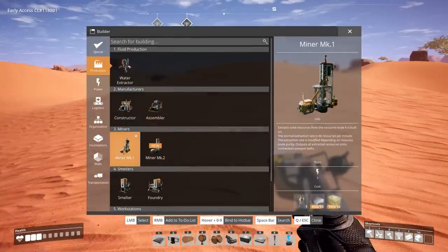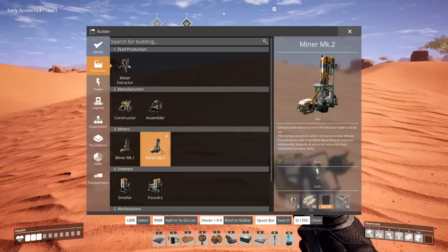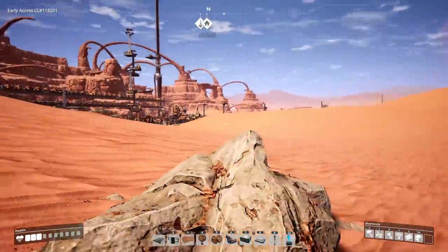We just unlocked Miner Mark II. A normal extraction rate is 60 per minute — it goes down for impure nodes and up for pure nodes. Takes iron plates and concrete. Miner Mark II is double the speed; it takes steel frames, steel pipes, and reinforced steel beams. We're not making reinforced steel beams yet, but everything else we can make right away.